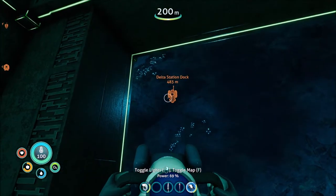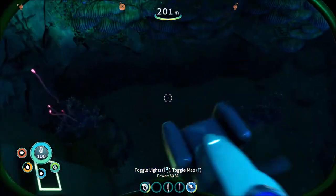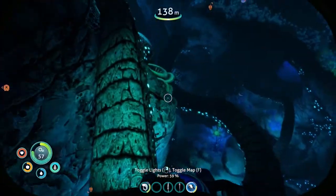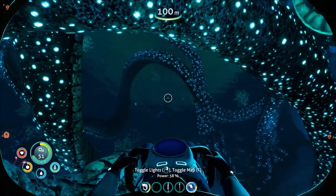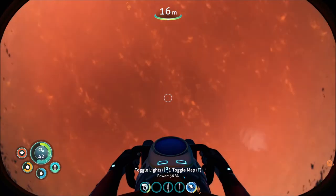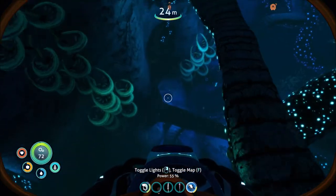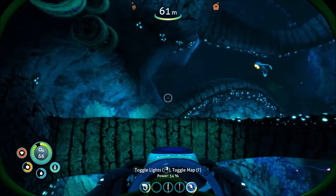You found something — Delta Station Dock. I'm going to say my first priority will be to get out of this place. That was crazy. We need to find some fragments of the sea truck somewhere around here, and then we should be able to take it back to the Delta Station Dock. But we've got to find these fragments — so let's see what we can find here.